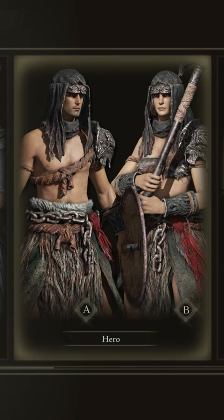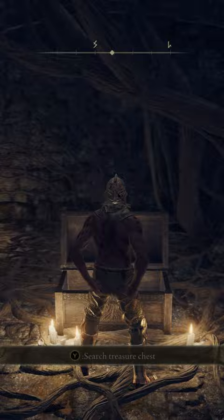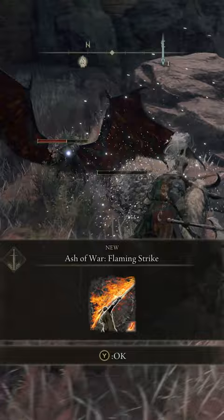Grab the whetstone knife from the Godric encampment. Go find a guide on how to get to Caelid in Castle Redmayne early. Pick up the Flamestrike Ash of War, and slap that ability on your axe.